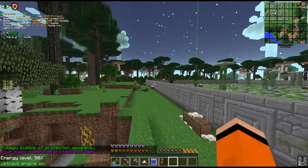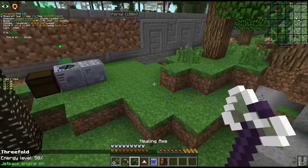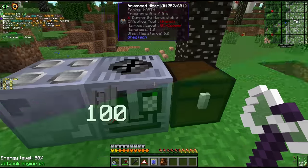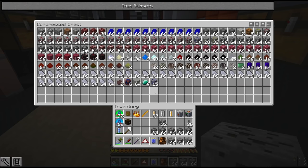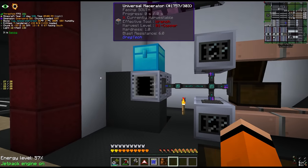Before we start messing with the farm there are a few things we have to take care of - like our lack of resources. We have so many resources, just not the ones we need. This miner appears to be finished - oh, we actually have a bunch of ilmenite in here, which we can turn into titanium. That's really nice - that's one of the resources we were really low on.